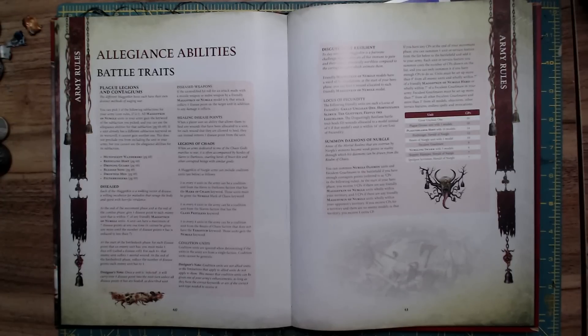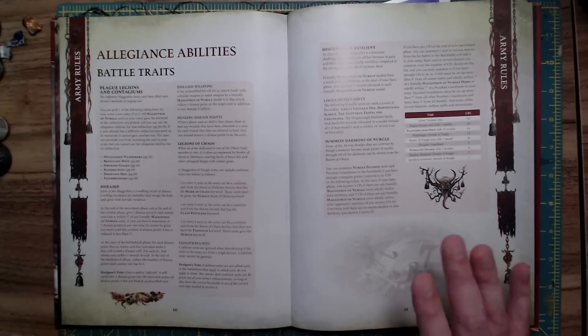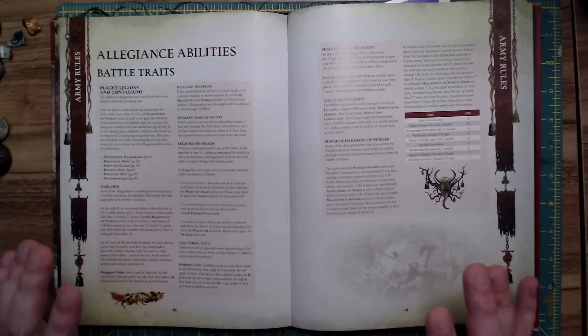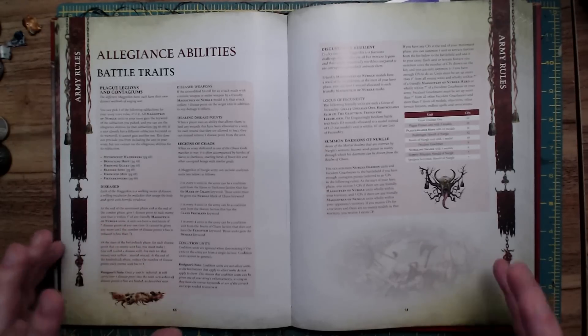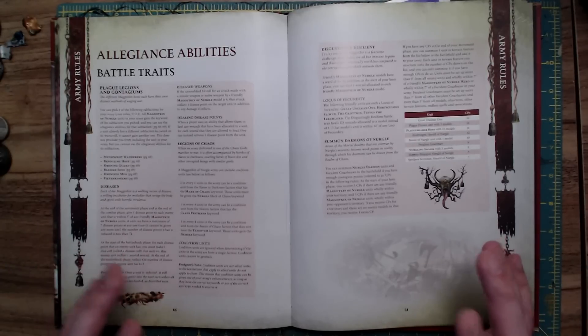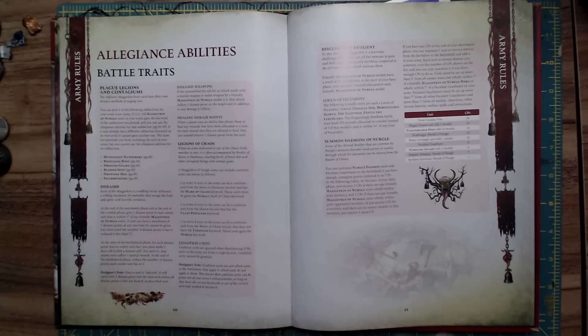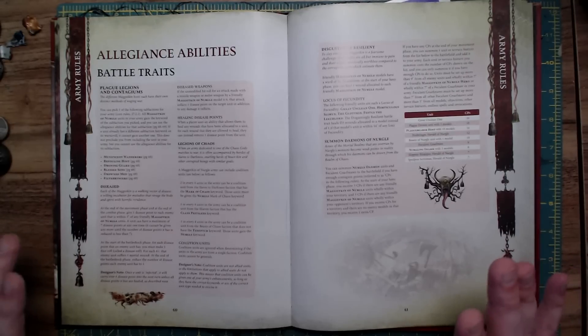My thesis here is that Nurgle used to be a very speedy and aggressive army with a potential to do a lot of mortal wounds. The reason it was speedy is because there were a lot of movement buffs, as well as the Feculent Narumas, which allowed you to run and charge if you were within seven inches of it. When I played Maggotkin of Nurgle last, I really focused heavily on Pusgoyle Blightlords — those big walls of wounds, just two models in the unit. But between deep striking from the sky and getting additional movement from the Lord of Afflictions, they were in your face. I had very reliable turn-one charges every single game. Speed was the name of the game before, but that has changed.